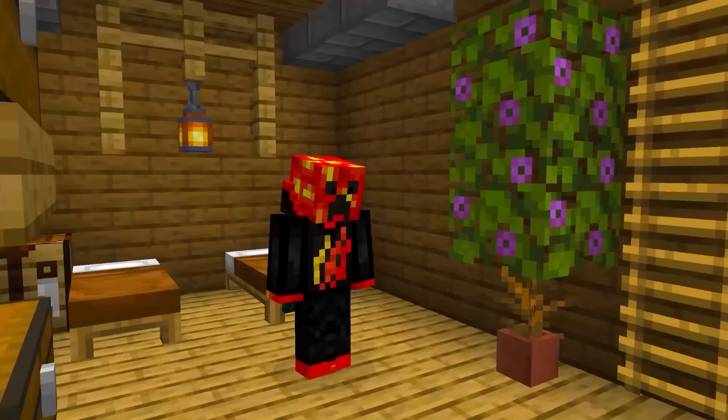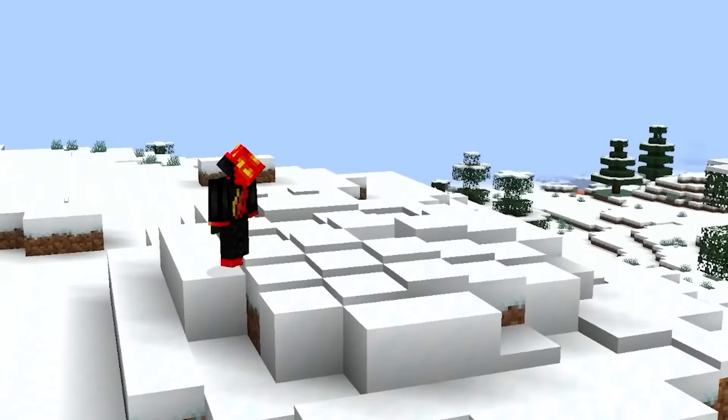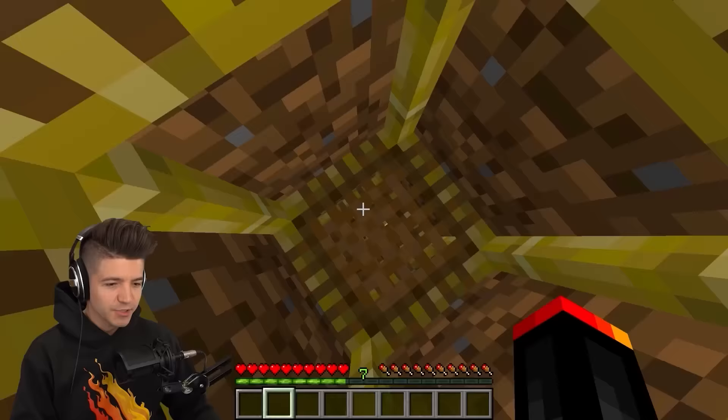Head out to the snow biome, dig straight down and make a house. Now build back up with scaffolding and cover the hole with snow, making a perfectly invisible entrance. I actually forgot where I put it. Oh it's this one. Dude this is nuts. Bring him in.